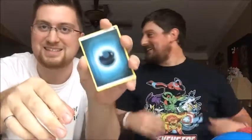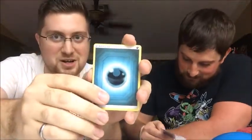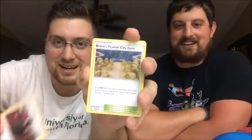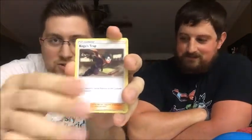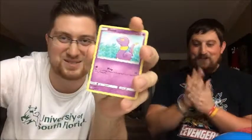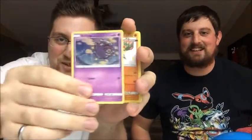Starting off with Dark Energy - this video sponsored by Dark Energy. Giovanni's Exile, Brock's Pewter City Gym, Koga's Trap, Slowpoke, Voltorb, Pikachu, Ekans, Koffing, and a shiny Buzzwole - cool, I'm into that! And the rare is a non-holographic Buzzwole. So I have an ultra rare and a shiny - not bad for pack battle etiquette standards.